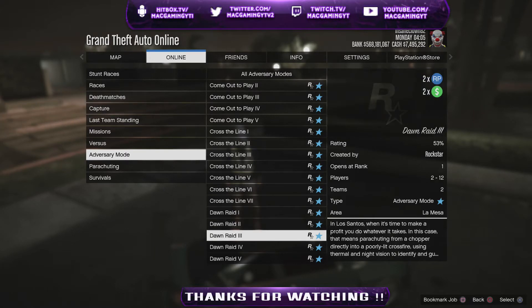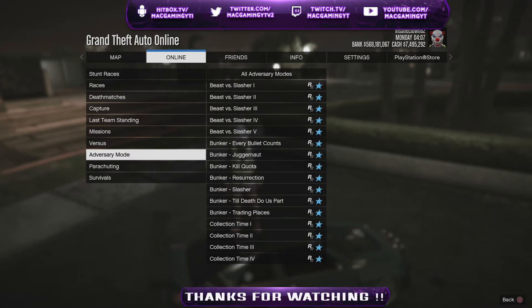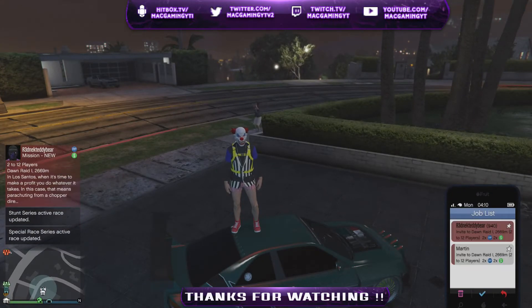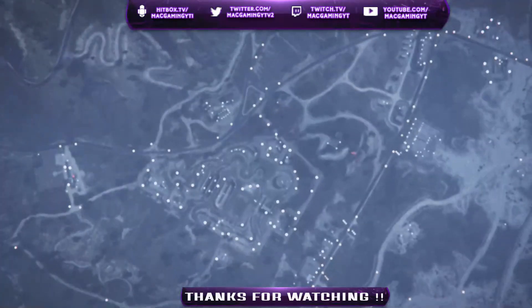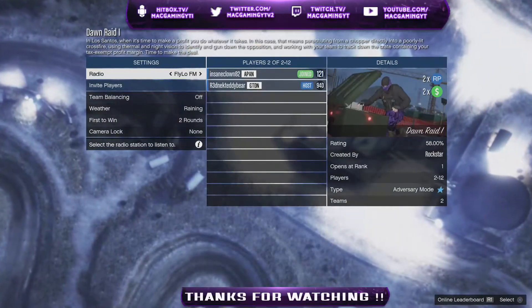Right here I'm just going to join my friend's mission. This does work for Xbox One and PS4 so you can do it on either one. Once you accept the mission you just want to join it, or accept your friend's invite — and here we are.